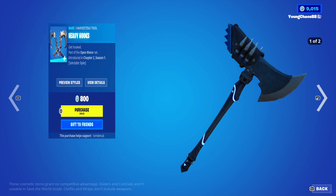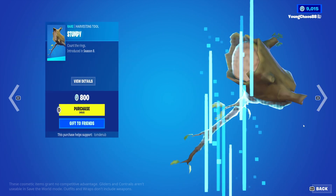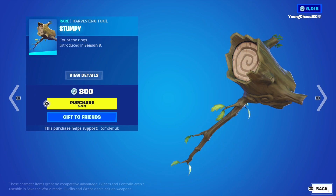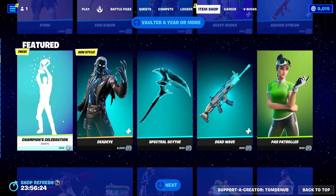And we have Bullet Slash, a rare harvesting tool, $800. And Heavy Hooks, a rare harvesting tool, $800 — it has a secondary style as well. We have Stumpy, a rare harvesting tool, $800 — not a bad one there for sure. And ScoreStream, a rare wrapping, $500 — animated as well.